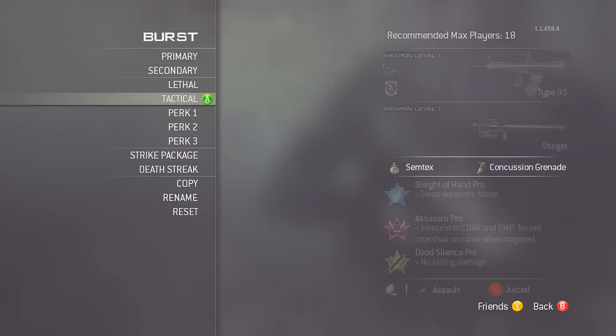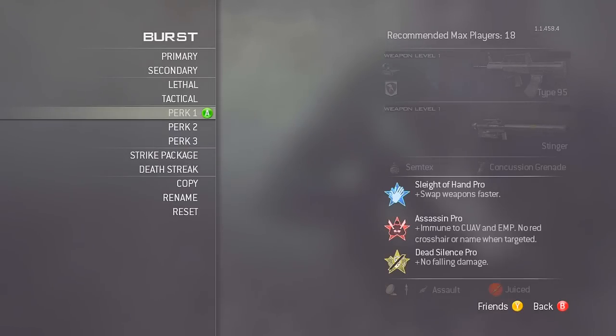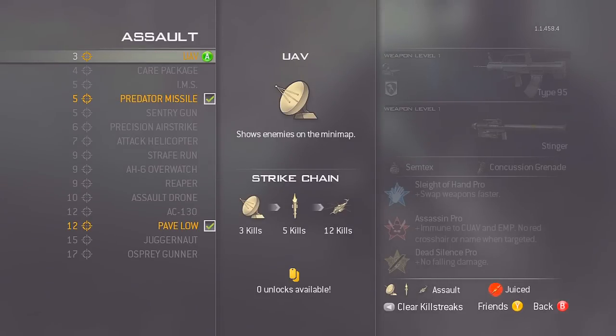For the equipment it's semtex and a stun grenade. For the perks it's sleight of hand pro, assassin pro, and dead silence pro. I really hate assassin pro, but with this class loadout it works well. You want to be wandering around the outside of the map picking enemies off from a distance, since the Type 95 is a great long-range gun. Assassin makes you immune to counter UAVs, UAVs, EMPs, and all that.